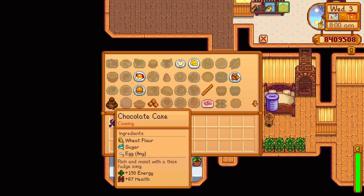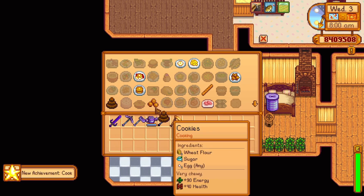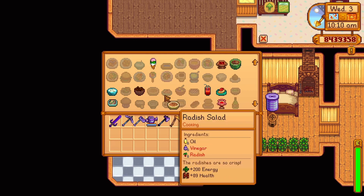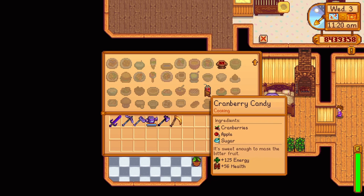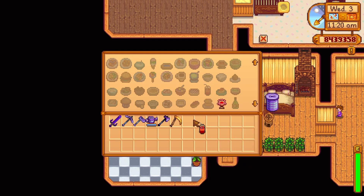Winter Day 14 Year 1 offers chocolate cake — one wheat flour, one sugar, and one egg, replenishing 150 energy and 67 health. Winter Day 21 Year 1 offers pumpkin cake — one pumpkin, one wheat flour, one tomato, and one cheese, replenishing 225 energy and 101 health. This meal replenishes the most health and energy as a first year recipe. Winter Day 28 Year 1 offers cranberry candy — one cranberry, one apple, and one sugar, replenishing 125 energy and 56 health.